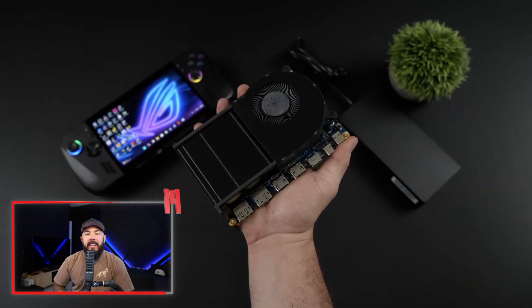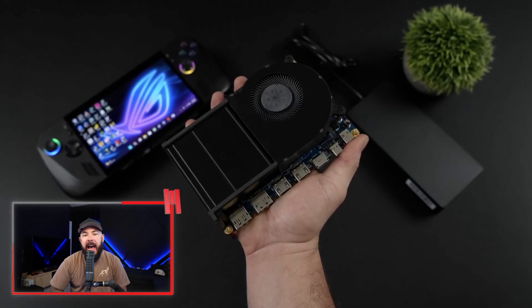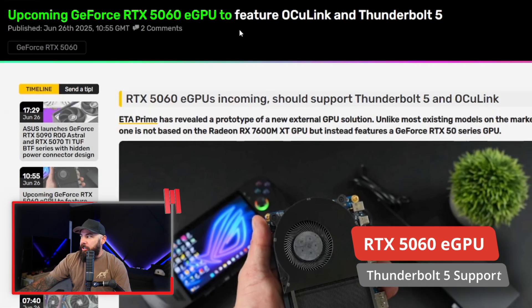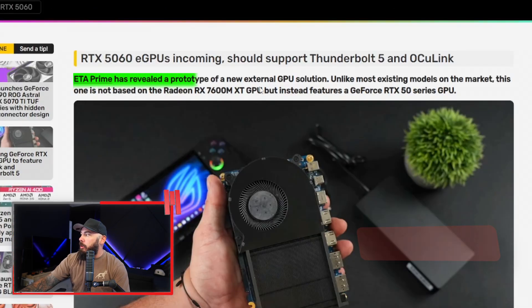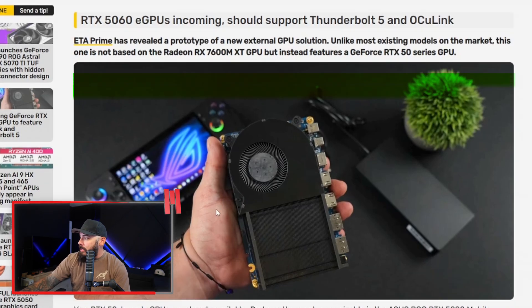Imagine strapping a desktop RTX 5060 with GDDR7 rockets to your ROG Ally — if this next story is true, mobile gaming is about to blow up. Upcoming GeForce RTX 5060 eGPU to feature Oculink and Thunderbolt 5. ETA Prime has revealed the prototype of a new external GPU solution. Unlike most existing models on the market, this one is not based on Radeon technology but instead GeForce 50 series — it's like giving your Game Boy steroids until USB 4 bottlenecks the entire thing.